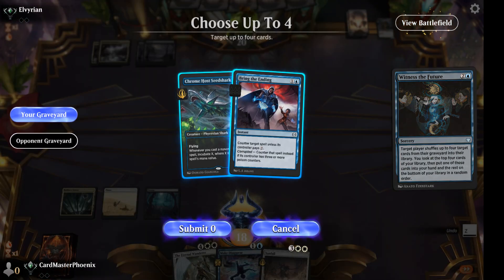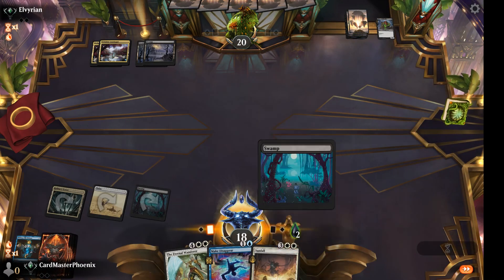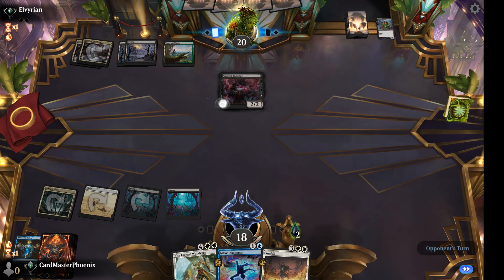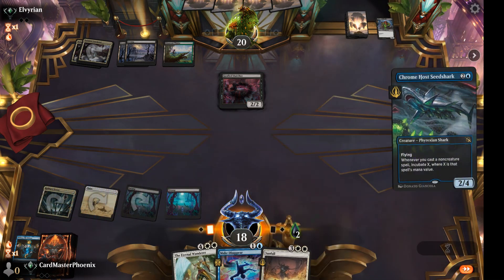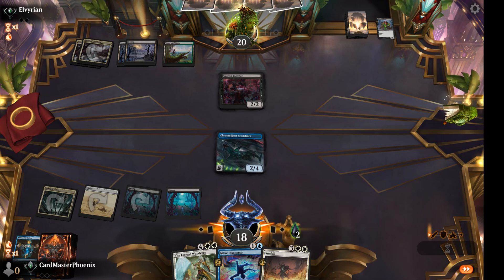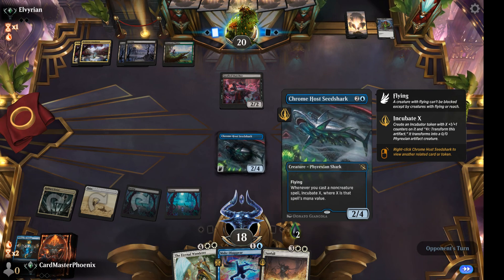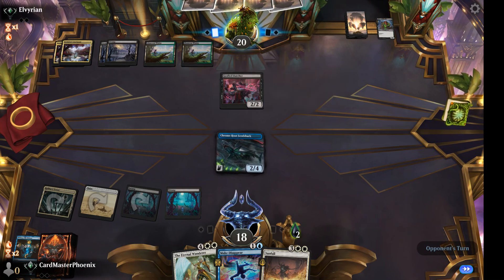Now we will Witness the Future, target ourselves, shuffle both back, get a land. I'll play this one this turn and pass. Double black, effectively double white. Bracken, sure. Crown of Seed Shark again — to be fair, I run four copies. How I always have a Raphine's Tower to play on turn one and always have a Chromo Seed Shark to play on turn three, I honestly couldn't tell you, but hey — thanks, Arena Shuffler.